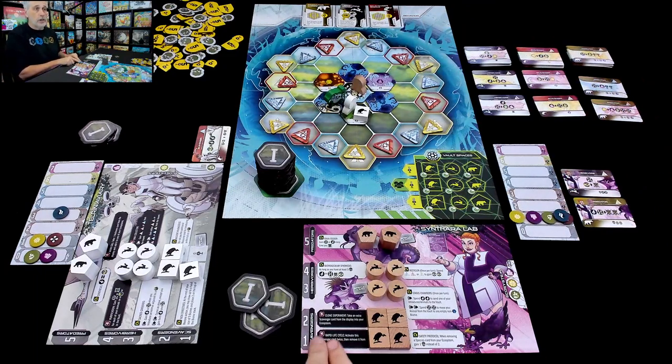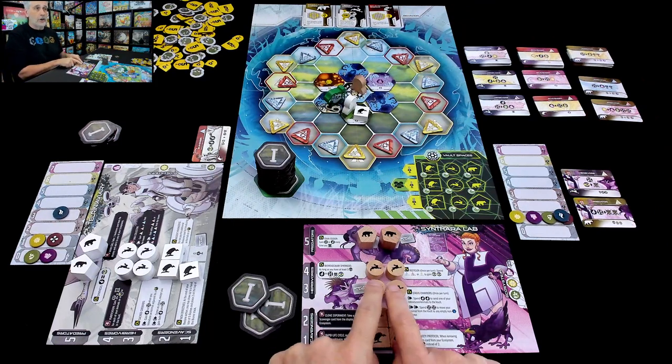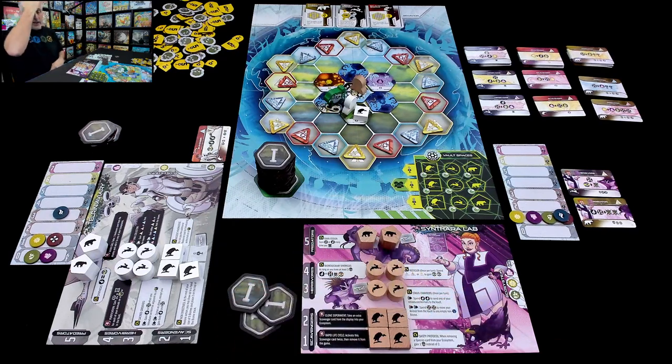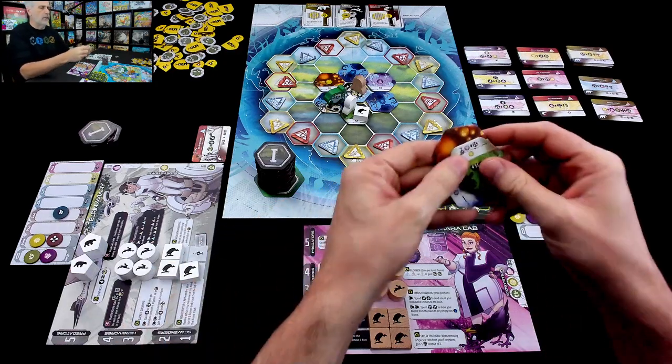At the beginning of the game, you probably are going to put out scavengers because they are the cheapest. Scavengers cost one or two resources, herbivores cost three or four, and predators - the most expensive ones - cost five. So Jen is going to expand the biome. Let's look at her biome cards.